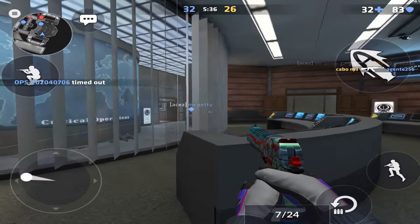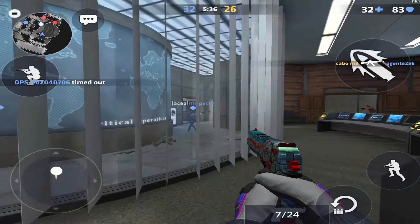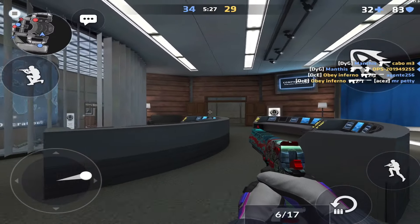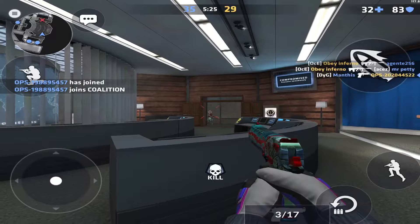Let's hop right into the video. Our first one-way smoke is going to be on the map Canals. This smoke is most practically used in a post-plant situation if you want to watch the elbow push after you've taken site.